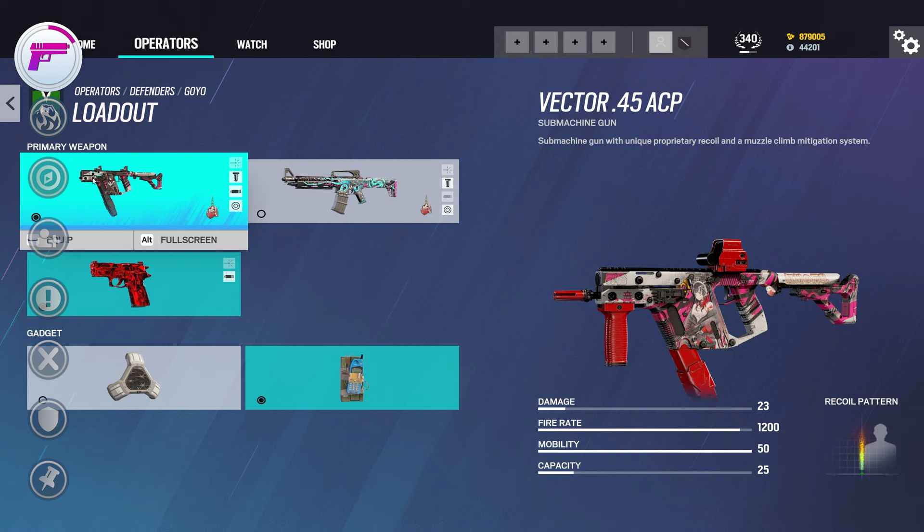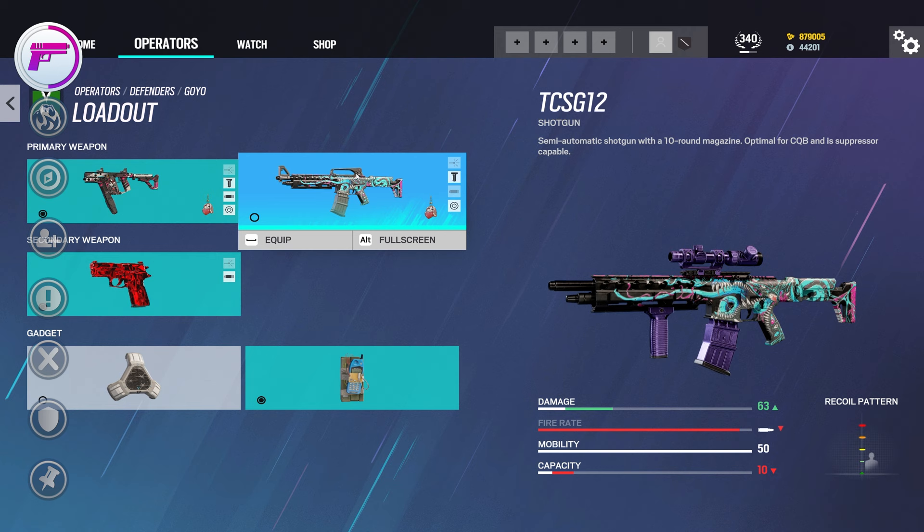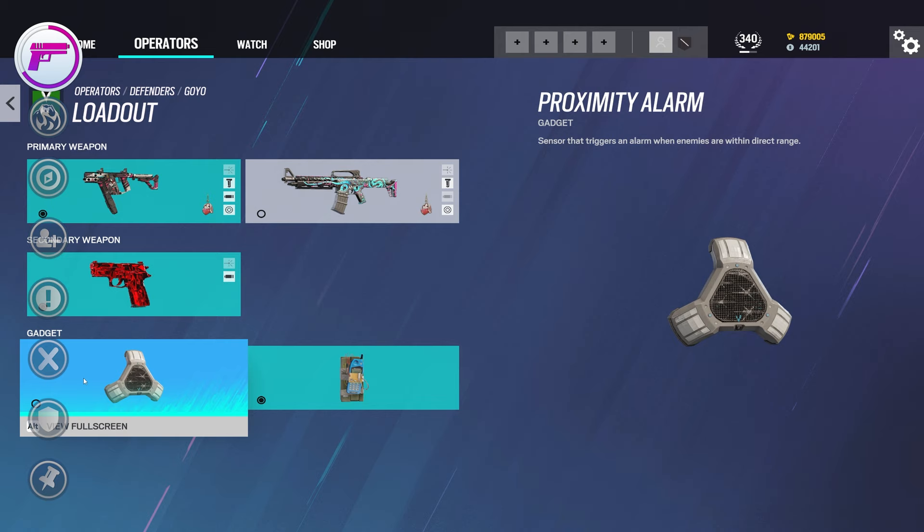Let's start off with Goyo's loadout. He has the Vector, which has the highest fire rate of all SMGs in the game. He also has the TCSG-12 shotgun with a 2.0 scope — this gun has an insane range even though it's classified as a shotgun. And as a pistol, he has the P229. He can pick a nitro cell or two proximity alarms as a gadget. The nitro cell is great for playing vertically, and the proximity alarms work really well placed close to the Vulcan canisters, because you'll get a sound cue of when to detonate them.